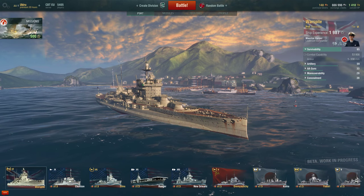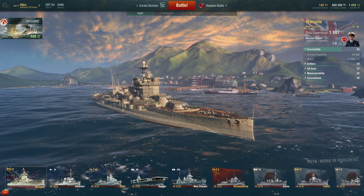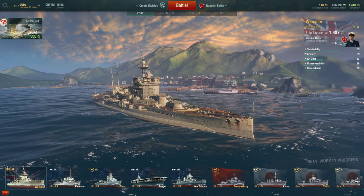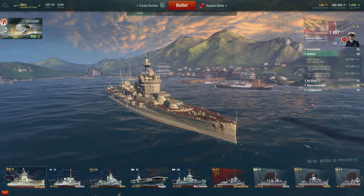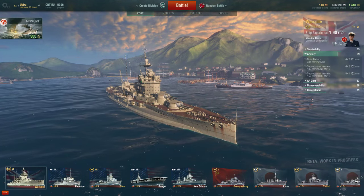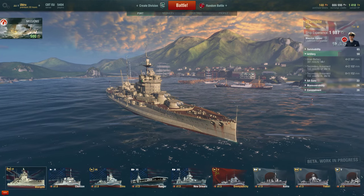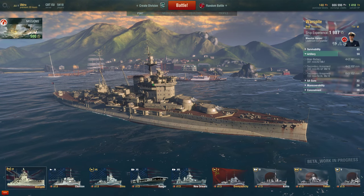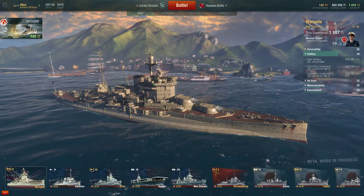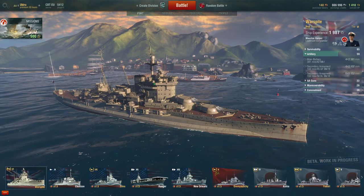The survivability of the Warspite overall is quite good. The next stat is artillery firepower at 59 out of 100 — quite a good score for a battleship, although not as good as the Fuso's 70, primarily because of turrets. There are 4 turrets for the Warspite versus 6 for the Fuso. The guns are 381mm calibre versus the Fuso's 356mm, giving a slight advantage in armour penetration and damage.